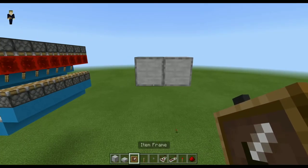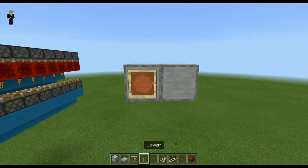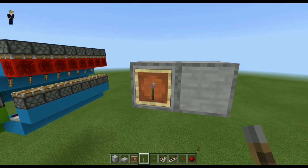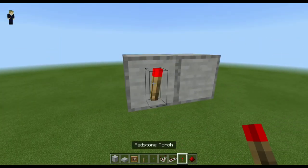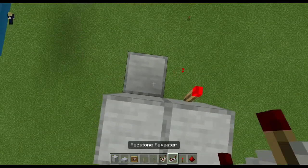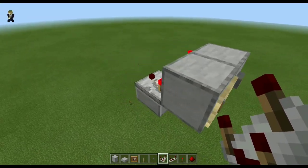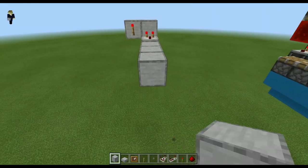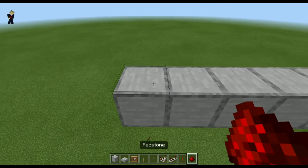So, you want to start with 2 blocks already placed. Place 1 item frame with a lever, or whatever you want to put. On the side, place a button. Behind the button, place a redstone torch. Here, place a slab with a comparator detecting the item frame. Now, place 8 blocks — 1, 2, 3, 4, 5, 6, 7, 8 — all of them with redstone on top.